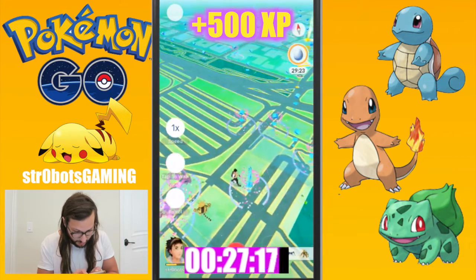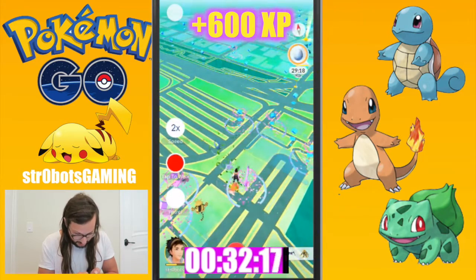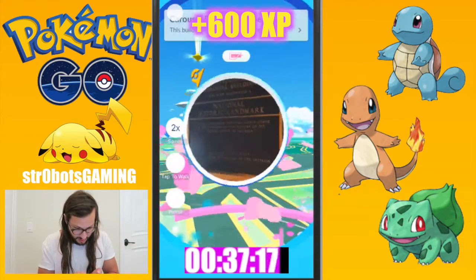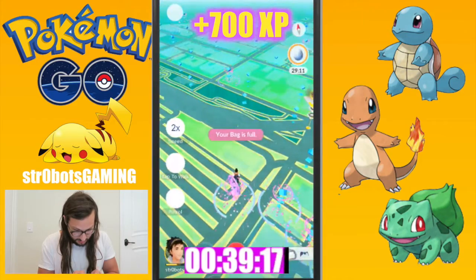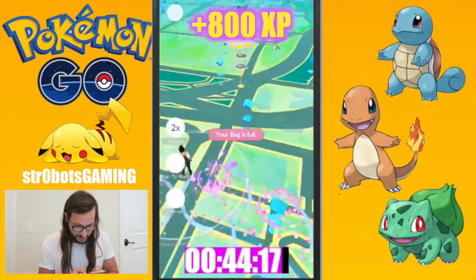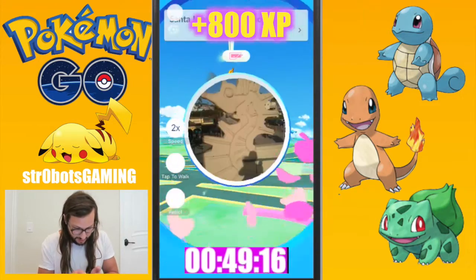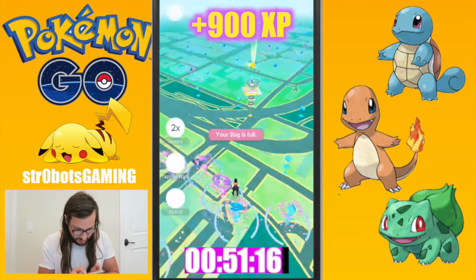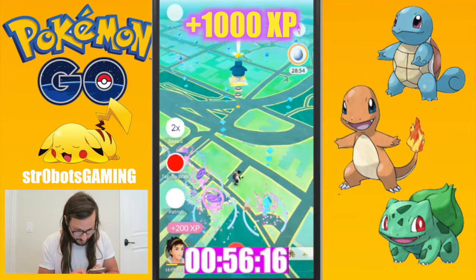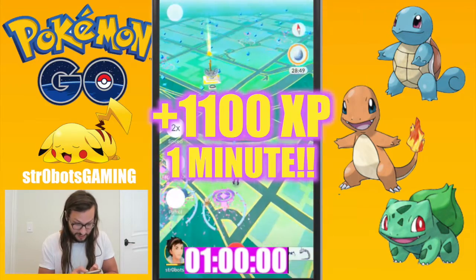I forgot to set my walking speed to two times — I can go much faster. There we go. Go this way, get another one. I mean, there are just so many. Like, you get to one of these heavily populated areas, you walk a few steps, you've got three of them right there. One, two — keep going. So you can just see me flying through this XP. It's really insane.